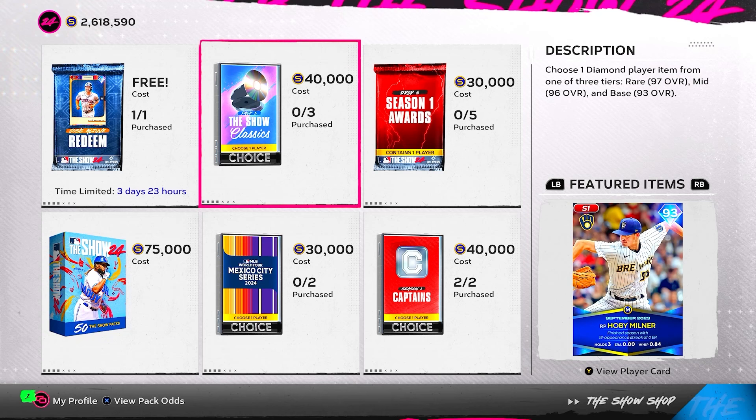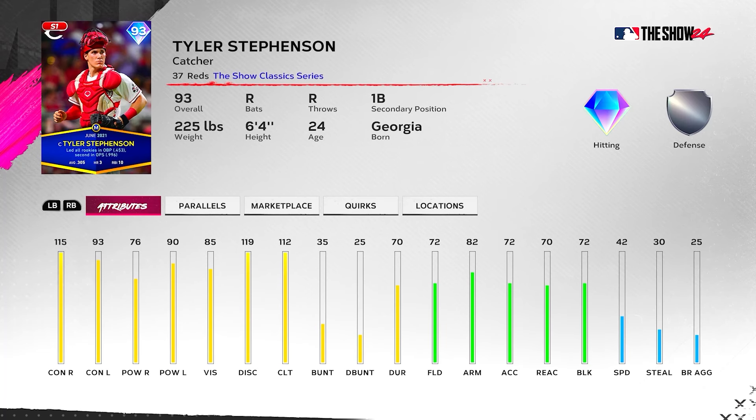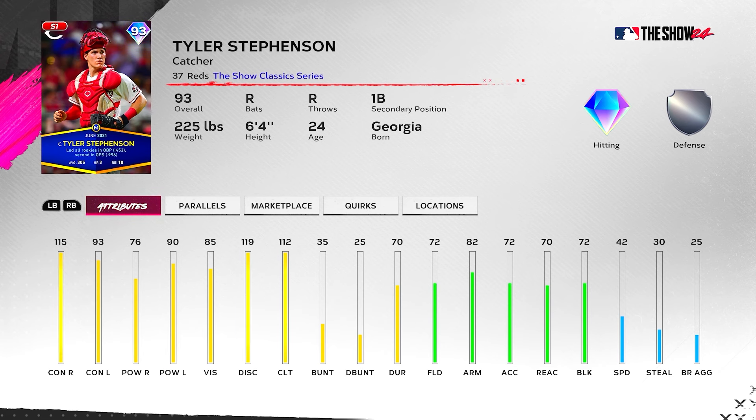Tyler Stevenson — 93 overall. He has 115/76 versus right and 93/90 versus left, so a lot more contact against righties but more power against lefties. 112 clutch is nice for a 93 overall card. 85 vision so no Buxton boost, 72 fielding, 42 speed — he fits the Arenado boost. Won't fit the Kershaw or Santana boost as he's a right-handed hitter.